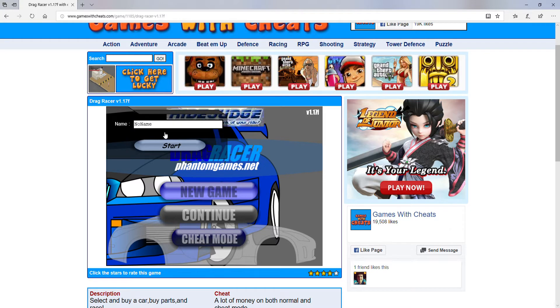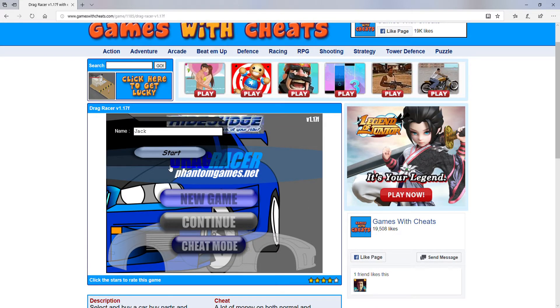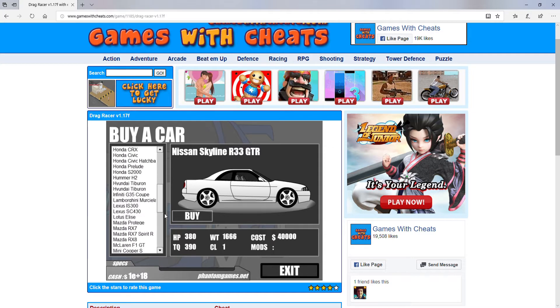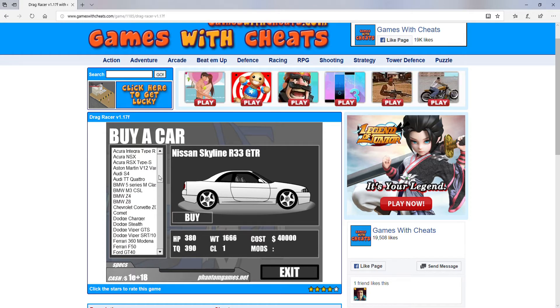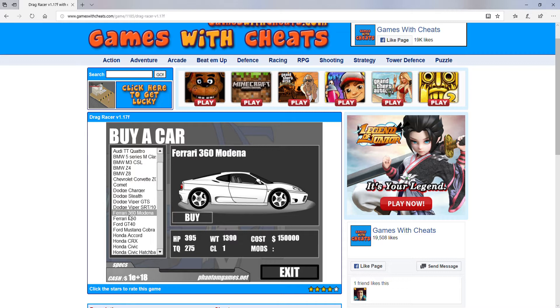Let's go and put my name in — I'll just put Jack because it'll be a bit easier. Let's start. Oh, we get to pick a car as well! We've got Audis, BMWs, Dodges, Ferraris, Fords, Hondas, Hummers, Lexus, Lotus, Mazda, McLaren, Mini Cooper, Mitsubishi, Nissan, Plymouth, Porsche, Subaru, Toyota, or Volkswagen. It's got to be Ferrari.